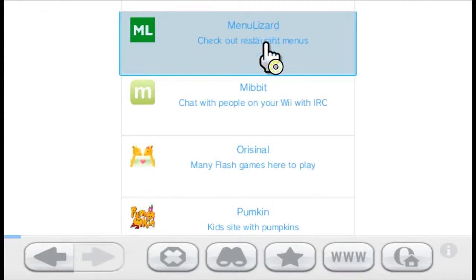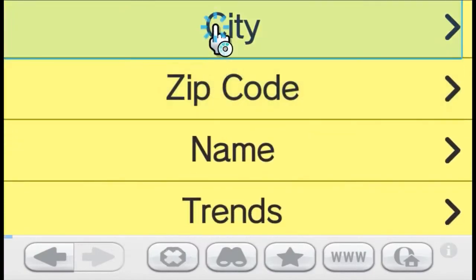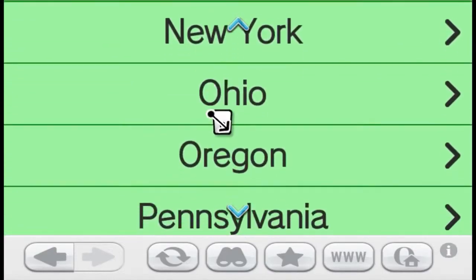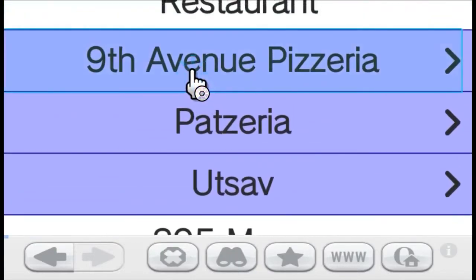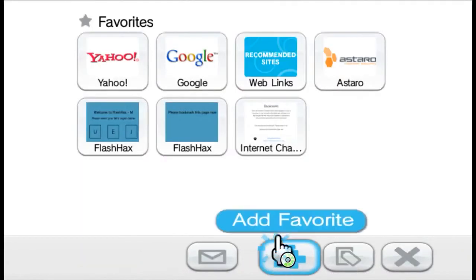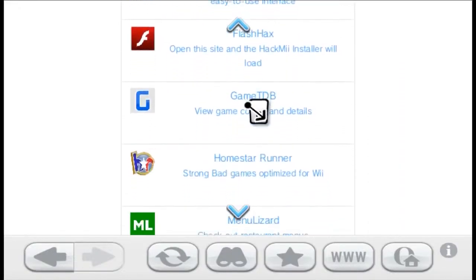Next one — Menu List, check out restaurant menus. I don't think I can use it because I'm from the Netherlands and I think this is only for America. Let's just look at what they have in New York — the 9th Avenue Pizzeria. This is their information, the hours. You can buy a pizza — if you want an extra small one, it's just $6. Well, this is handy if you live in 2007 and in America and want to check restaurant menus. I can't use it because I'm Dutch, and we never get the nice stuff.